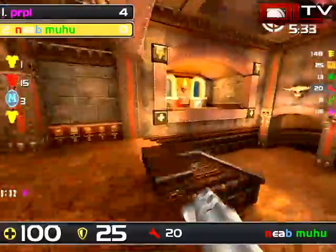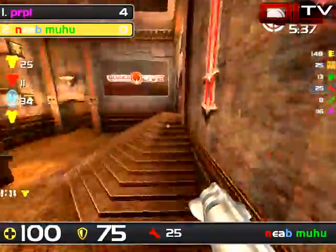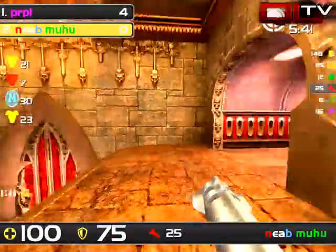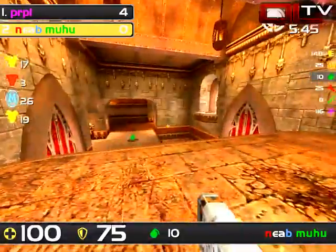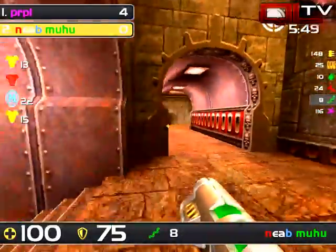He's made it over to plasma, but the fact that we haven't seen the lower one grabbed means that Purple is probably... yeah, he's at mega and just grabbed it. Now he's got the lower YA, so Moo-hoo missed out on some resources and a chance to steal mega, I think.